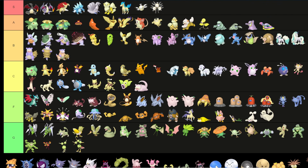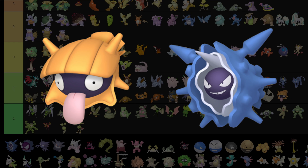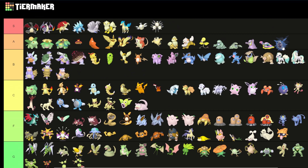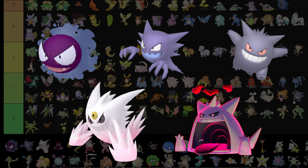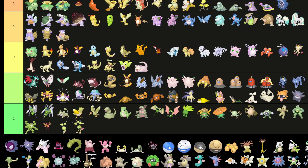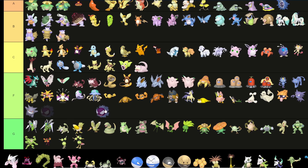Shellder is hideous — I hate that orange color, it's disgusting. But Cloyster goes into A tier — I do like the blue. Gastly and Gengar: Gengar is F tier because it's literally just Gengar with a slightly different shade of purple — it's terrible. Haunter also goes there because it's the same thing except its mouth is blue instead of red. Gastly goes in C.